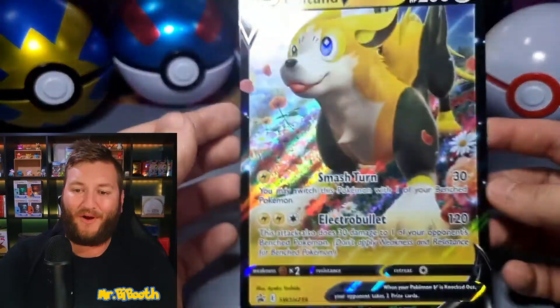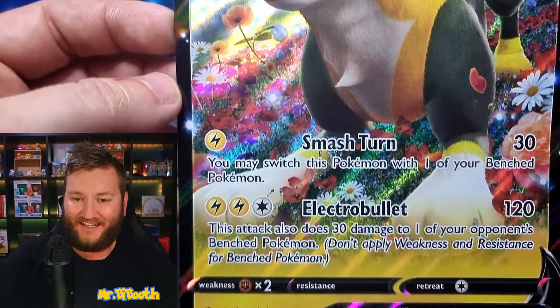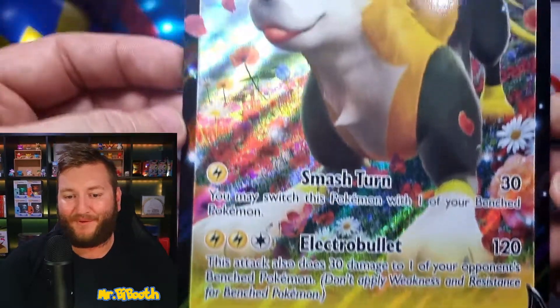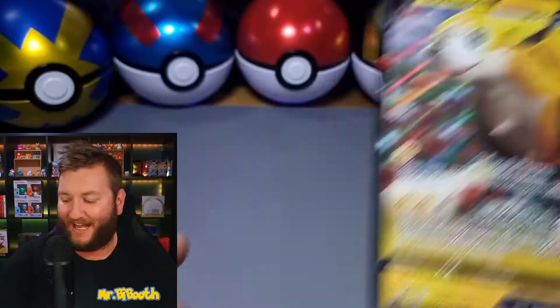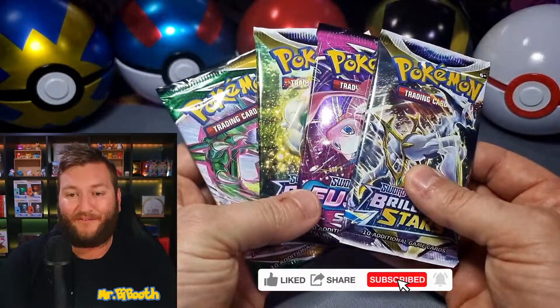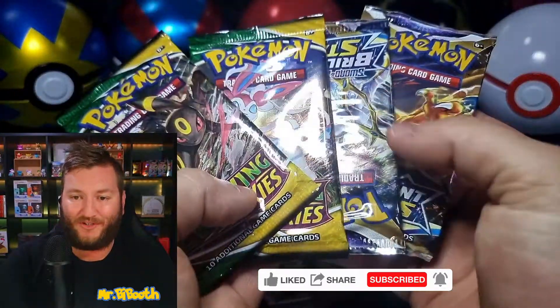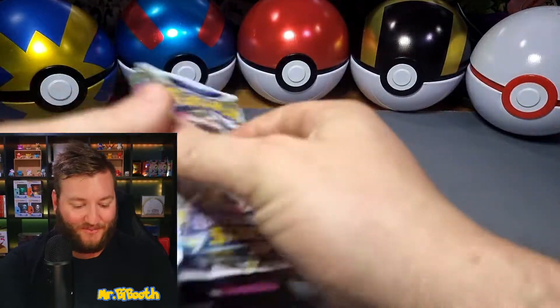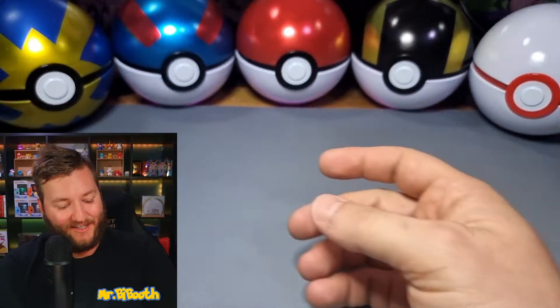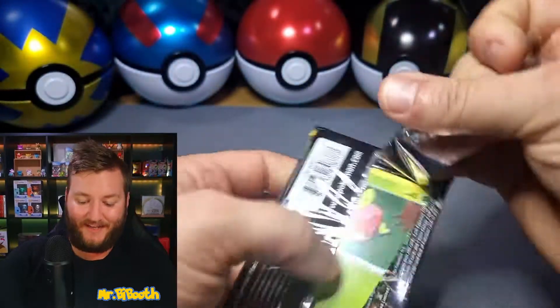We've got the jumbo card — I'm going to hold him up nice and close, get a good look at this artwork. These promos are pretty cool, they do have some really nice artworks. You've seen in the last video the Lecario — that was great. But this time it's a Bolton V. We've got four more boosters; I'm adding four more to the set. We've got two more Evolving Skies and two more Brilliant Stars to do. Let's get into them — we'll start off with Evolving Skies and see what hits we can get.